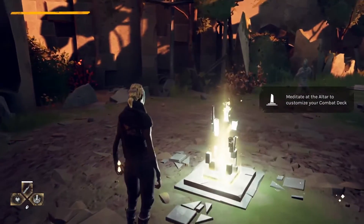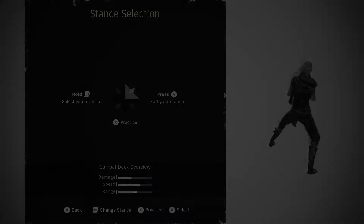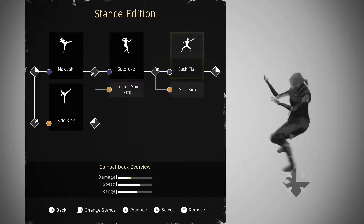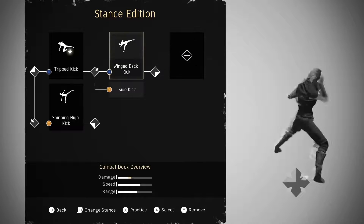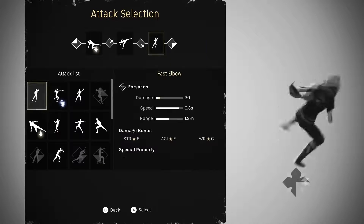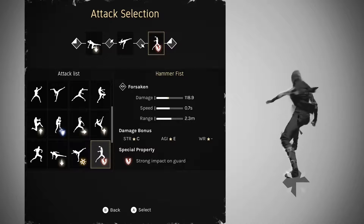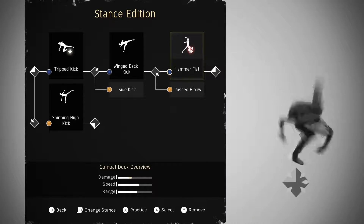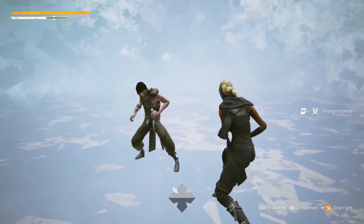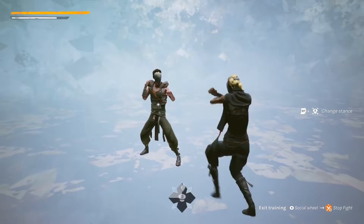Now we're going to see something that is really the core of Absolver, which is the stances and the combat deck system. In Absolver you have four different stances, represented by this diamond. In each stance you have a sequence of up to three attacks, which you see on top, and an alternative attack, which you see down. Every stance starts in one stance and goes into another one. Here we're going to make a sequence of attacks that starts left and finishes front left. I can go into training mode and see that if I change these moves and keep attacking, they loop on themselves.